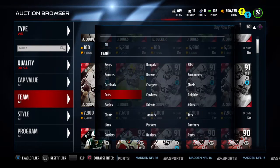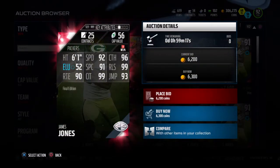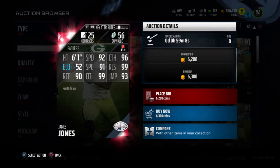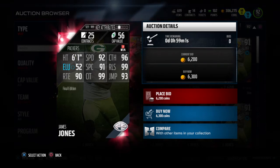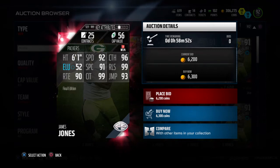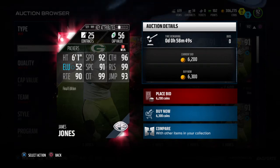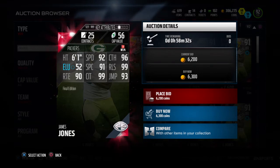This guy right here has been making plays for me since I got him yesterday. James Jones is an absolute beast in this game — all of his cards I loved. This final edition card is definitely one of the best possession wide receivers in the game. 96 catching, 99 catching in traffic, 99 release, 93 jumping, 90 route running, 91 spectacular catch, and 92 speed — pretty good for how old he is. He does not drop; he's probably got like five drops for me over a season or two.